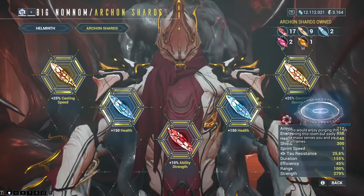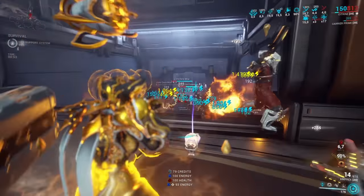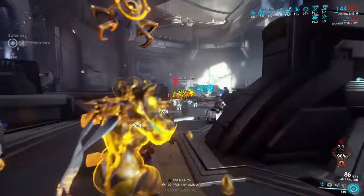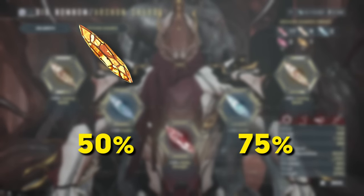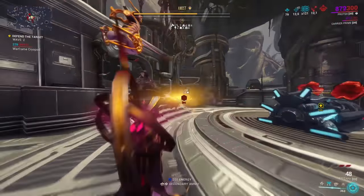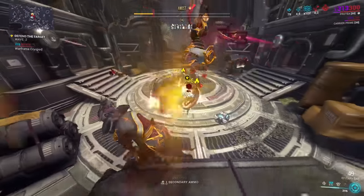Which leaves us with only one last topic to talk about: Archon Shards. Archon Shards are pretty much the most endgame thing in the game at the moment, and the good thing is it's not even all that impactful when it comes to energy. You can use Yellow Archon Shards to make energy orbs 50% more effective on the normal ones, and 75% more effective on the Tauforged Shards. If you have a free slot and the shards to fill it, then sure you can go for it, however I don't think this alone would make much of a difference without any of the other previously mentioned methods.